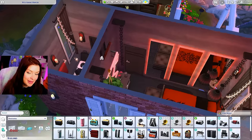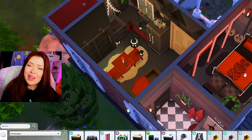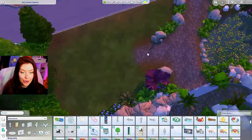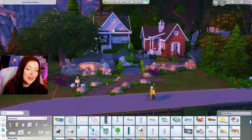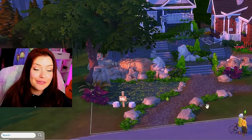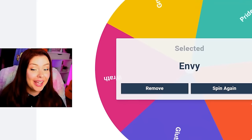So anyway, this is going to be our lust tiny home — there are about six woohoo locations in here. We are going to move on to our final tiny home over in this corner. This is what it's looking like overall so far. Let's go back to the wheel and spin to see what we're getting for tiny home number three. Spinning for the final one and we're going to get envy.